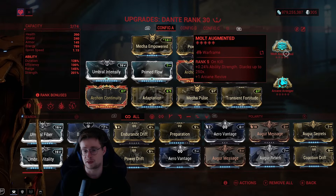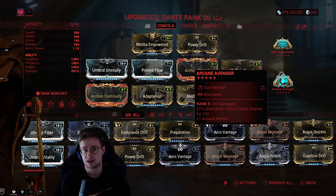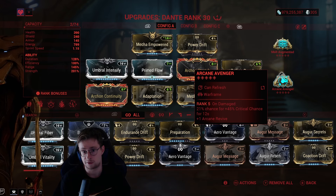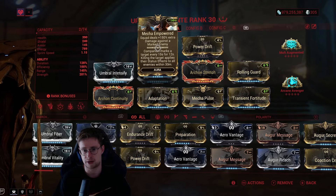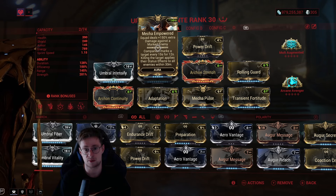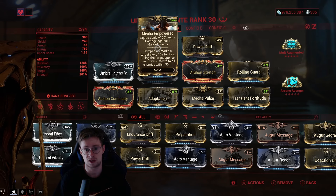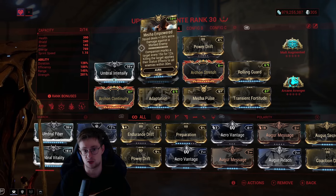I'm using Molt Augmented — it basically gives you ability strength. For the second arcane, I'm using Arcane Avenger. Why? Because if you get damaged, you get a bonus crit chance of 45%. But isn't it bad to get damaged? Well, kind of, unless you're Revenant — or Dante, because with Dante you can give yourself Overguard with the double light ability. For the main mods, you'll notice Mecha Empowered, which might throw you off — but if you mark a target, that target becomes more vulnerable to damage and it also spreads the damage, which is very nice. That's why we have Mecha Pulse.